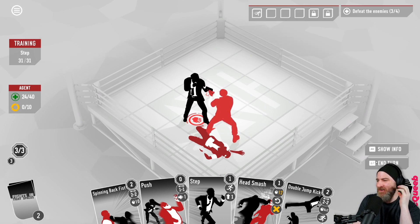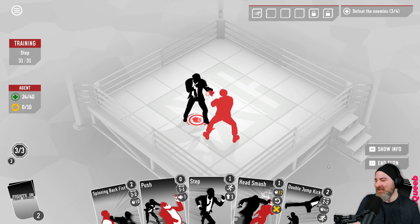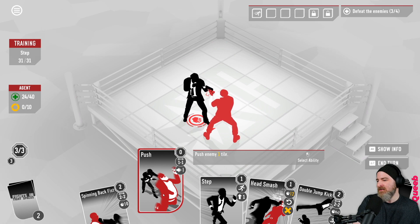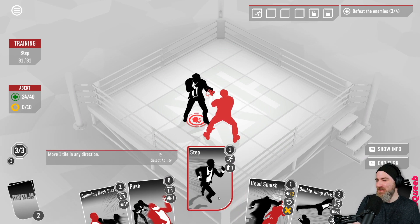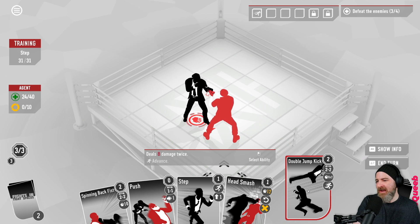The guy was going to try to hit us with the punch but he got taken out, it's okay. We have a Head Smash which I would definitely like to use - that's very entertaining. Spinning Backfist: deal 10 damage and draw two cards, range to maintain distance. We want to push this guy back and follow up if we can. Push the enemy one tile - why is the enemy bearded? I guess some enemies are just bearded, that's fine. Move one tile in any direction.